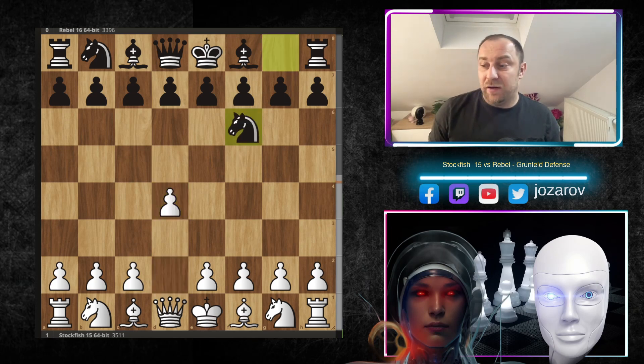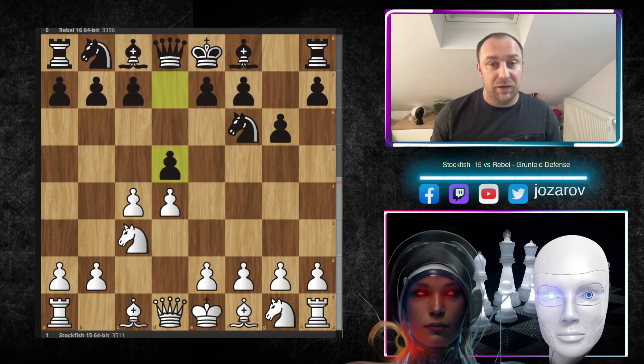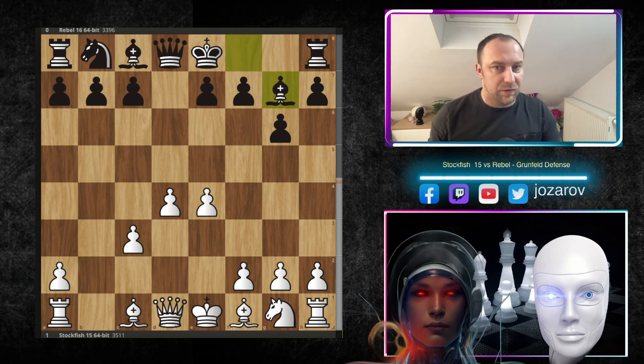Stockfish opens with d4, Rebel responds with Nf6, then c4, g6, Nc3, d5, cxd5, Nxd5, and we are now in the Grünfeld Defense exchange variation. After e4, Nxc3, bxc3 — this is the most often played line in the Grünfeld Defense.